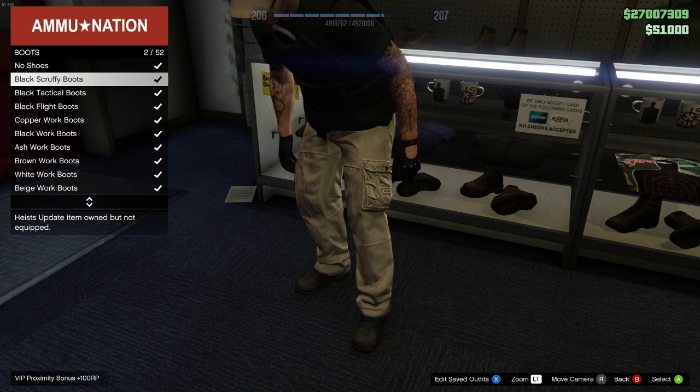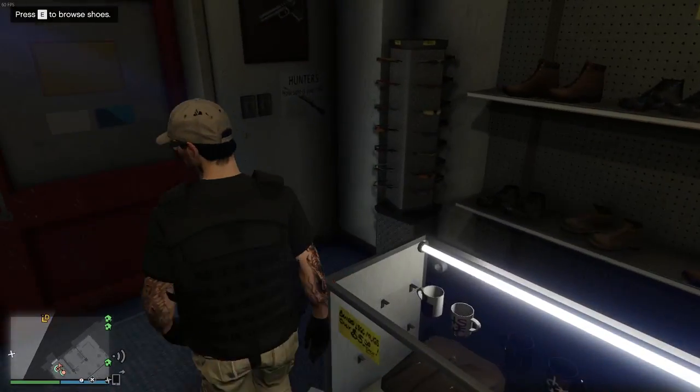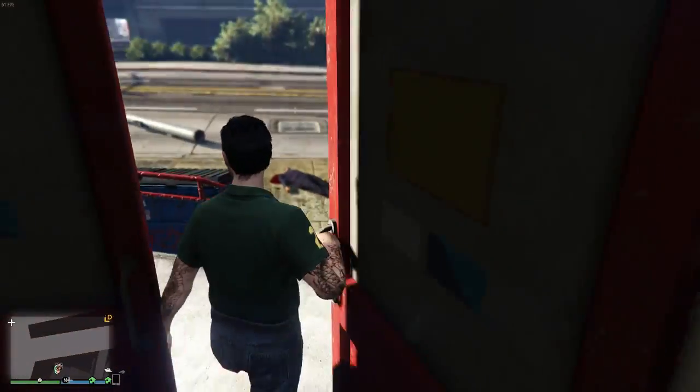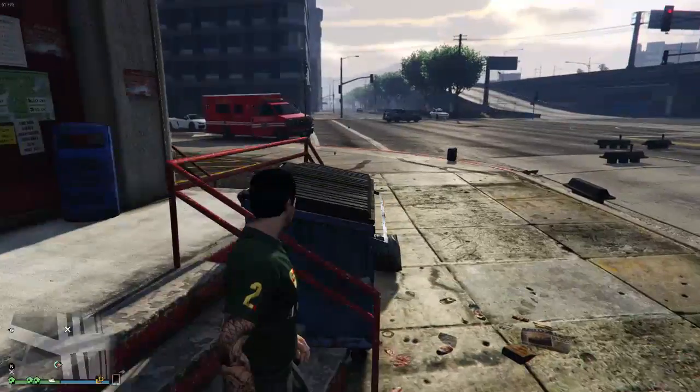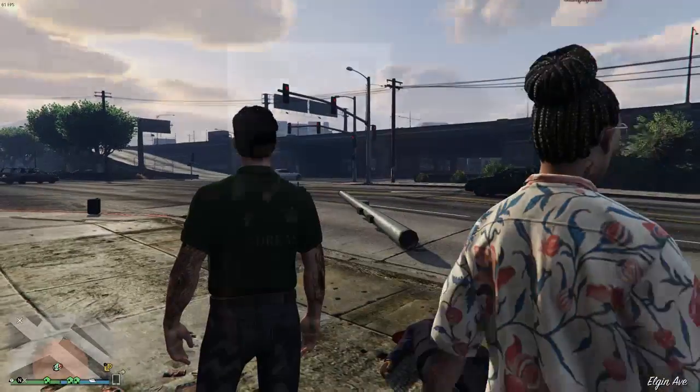Once you're standing in the area where you have the ability to hit right on the d-pad to go into the shoes, have your VIP change the outfit back to none. Once he changes it back to none, quickly hit the d-pad and equip any pair of boots or shoes. You're going to have to be pretty quick with this. Once you back out of that menu, have your VIP switch to any of the other VIP outfits, then walk out of the store. If you wait too long it will get rid of your bodyguard outfit, so you have to be quick.